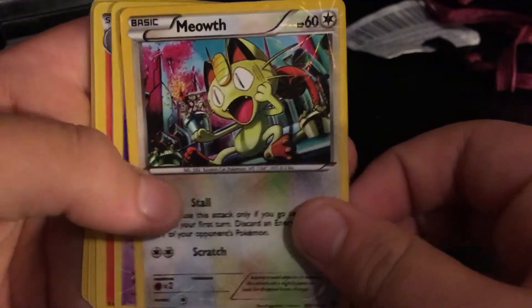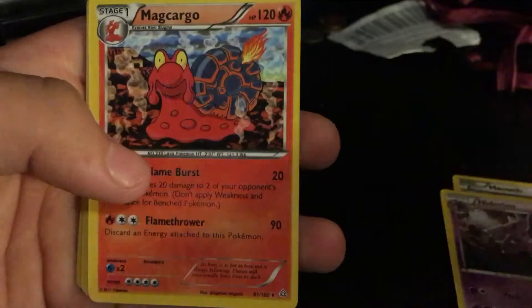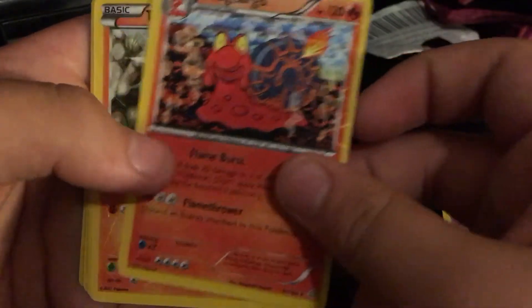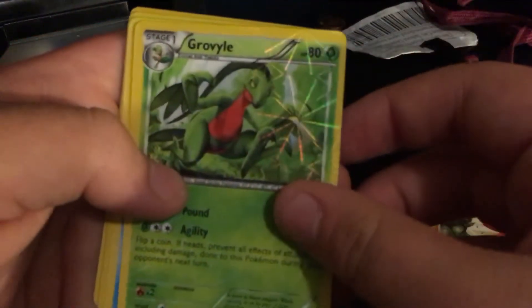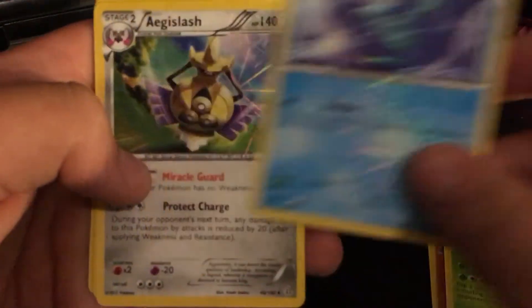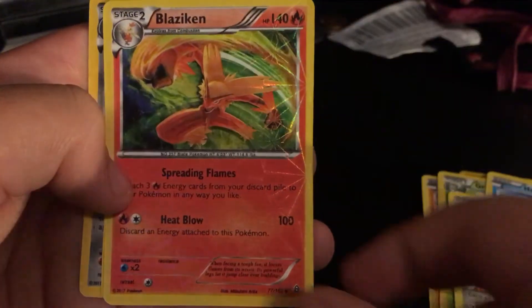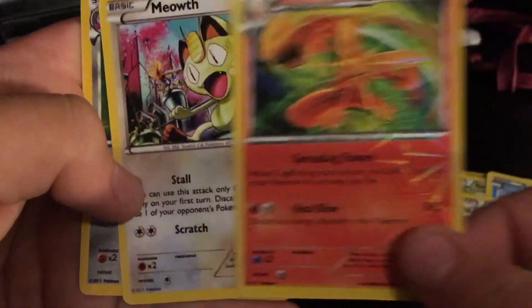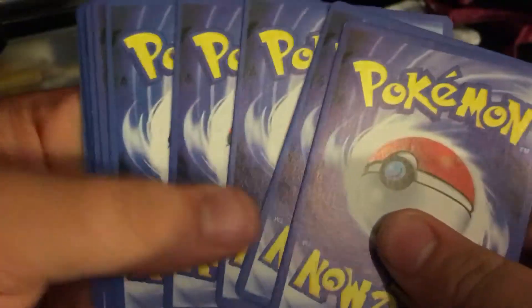Alright, so we got Meowth, Magcargo, Trapinch, Grovyle, Blaziken — I really like the artwork on that one — another Meowth, and another Aggron. So those are all of my fake Pokémon cards.